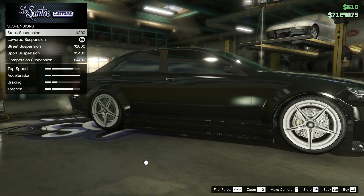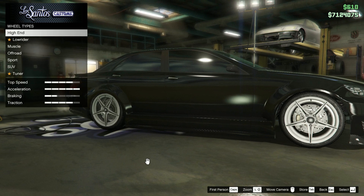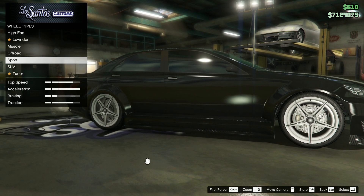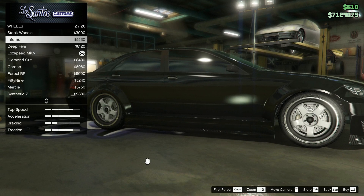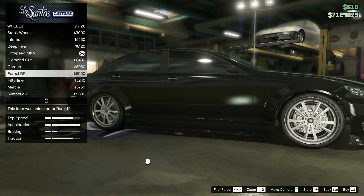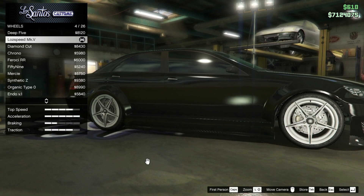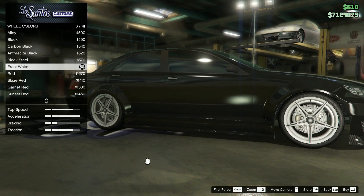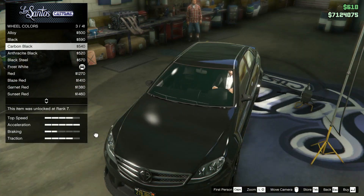Last but not least, the thing that makes or breaks the car are the rims. Luckily, I was able to find a really good looking AMG rim — the classic 5 star. You can find it in the sports section. These are the only rims I really find fitting on a Mercedes. You can also change their color — black is nice, but I prefer white for the contrast.